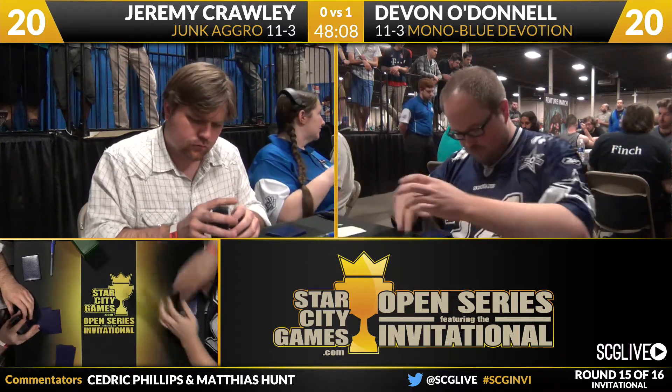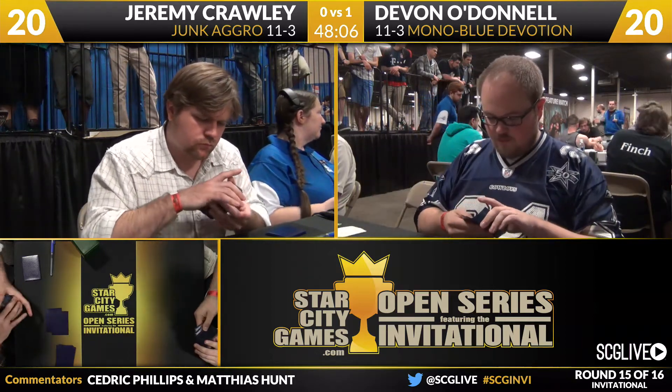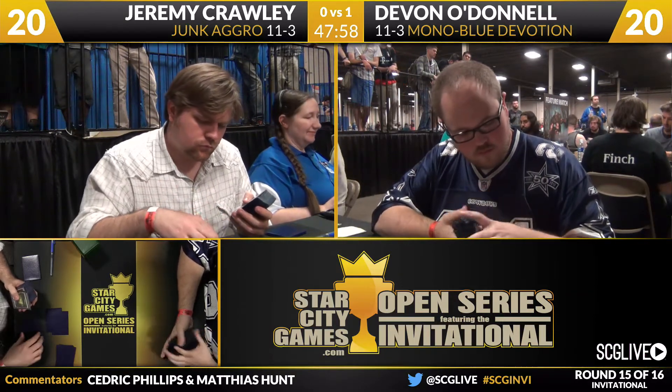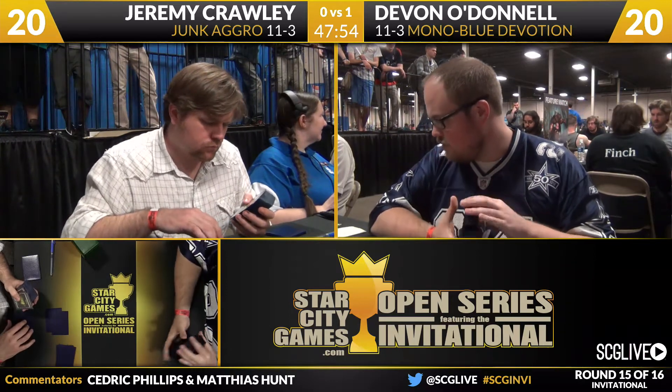The Skylasher plus Unflinching Courage combo — no sign of Mistcutter Hydra hiding out either. None of the protection-from-blue effects. A lot of times these green decks have had a really bad Mono Blue matchup, and you'll see four Skylasher, two Hydra, four Unflinching Courage in the board where they just go on the cheese-you-out plan. Blue really doesn't have a way to interact with that. But he doesn't have that kind of sideboard — he's going to have to play fair Magic to win here.